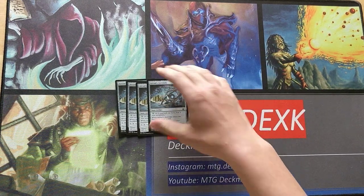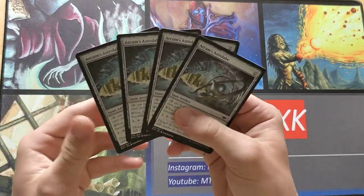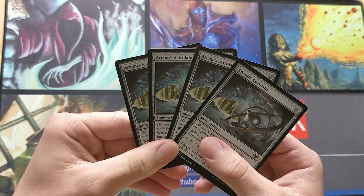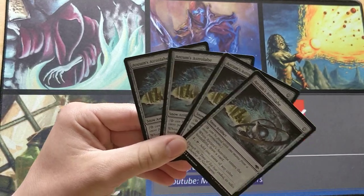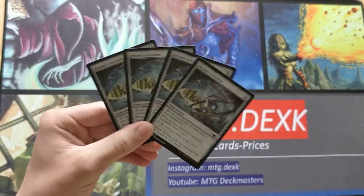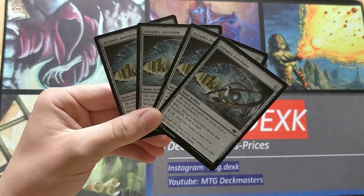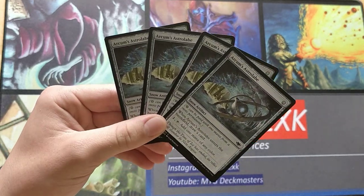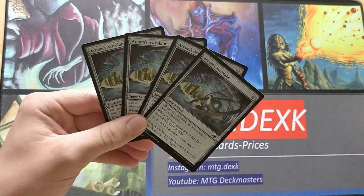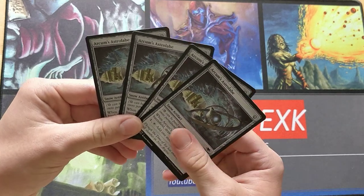But there's also Pauper. In Pauper, if you didn't know, the card got banned a few months ago — about a month or two after it released — because it's a common and it was played in every single deck. And when I say every single deck, I mean every single deck: damn near 100% of the decks in the metagame played Arkham's Astrolabe. The only deck that didn't try it was Burn, so that gives you an idea. There were also 5-color Tron decks and Scred decks that played this.